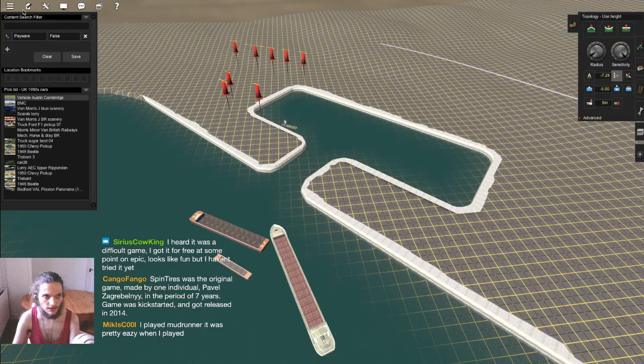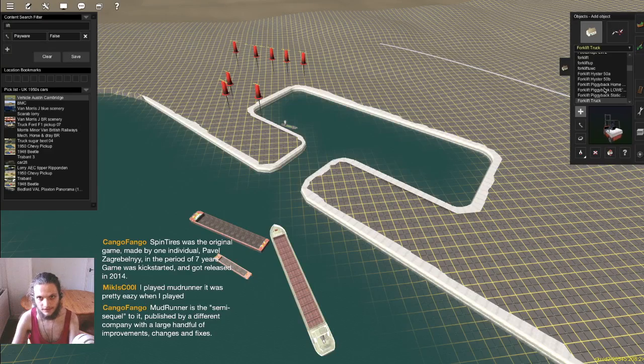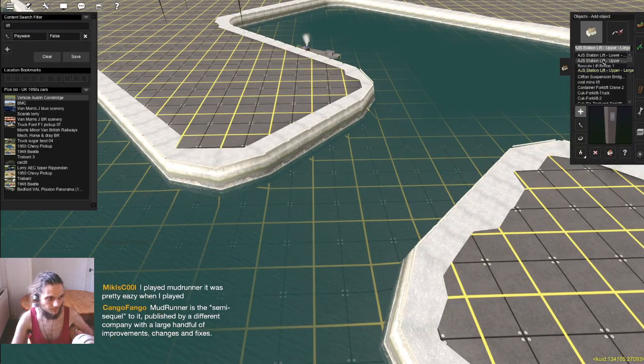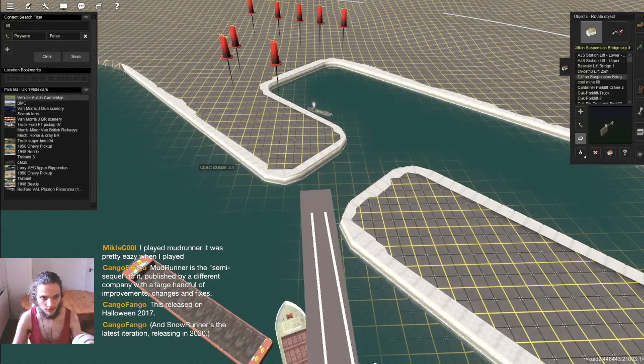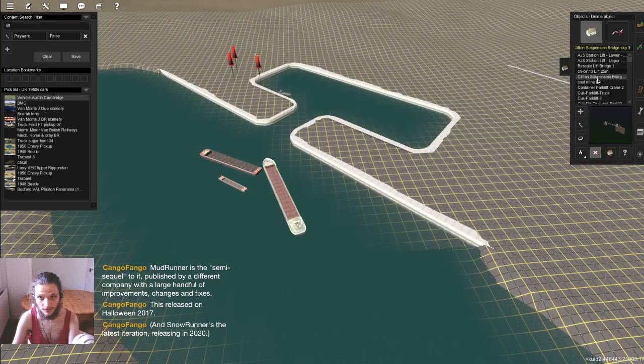I quite like that. Let's see — oh, look at the mouse pointer, look at how it's following. Let's have a look at a potential lift bridge we could put in here because I think that would be quite a pivotal piece of scenery. I think this bridge is probably a bit too large scale. Also it's a suspension bridge, not a lift bridge.